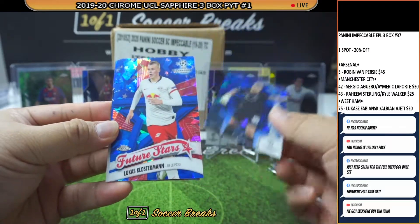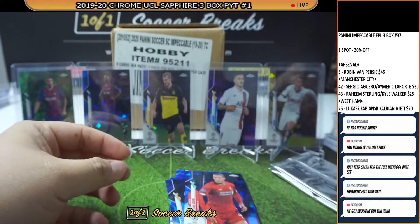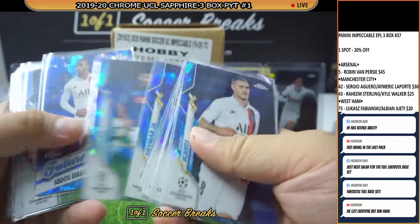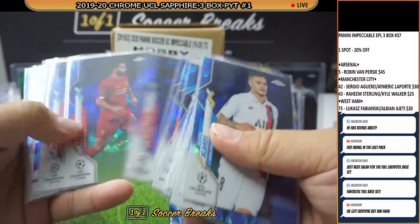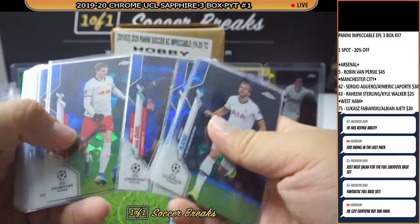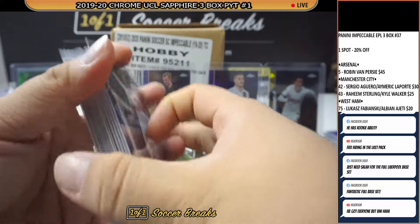Lukas Klostermann Future Stars, Virgil van Dijk, and Addison. I just realized — we had another Van Dijk earlier, and that should be the image variation of Van Dijk, because this is a different Van Dijk. Let me try to pull it out — and there you go, this one is the image variation of Van Dijk.